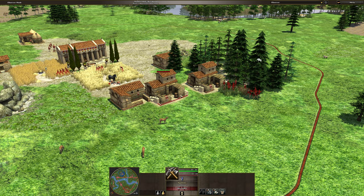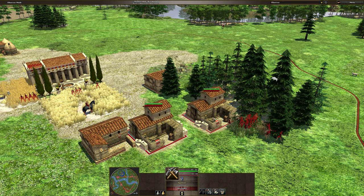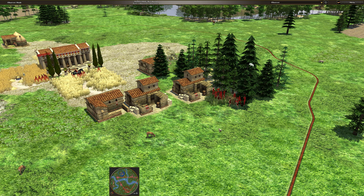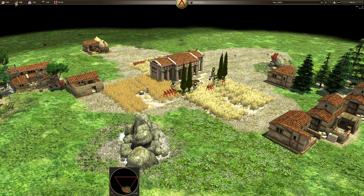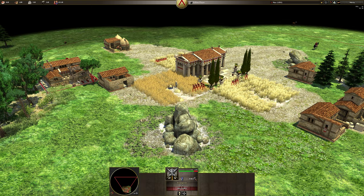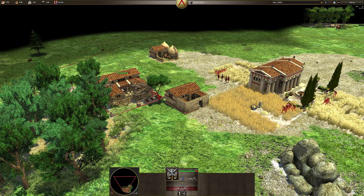Storehouse again, right there. This is some epic stuff happening here — some really good, decent-enough usage of resources. Barracks here — interesting. I would have put it over here.